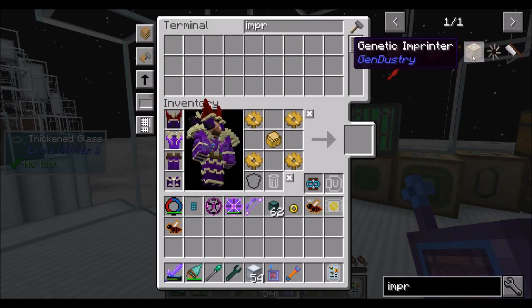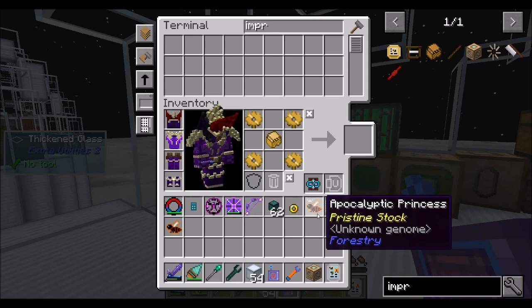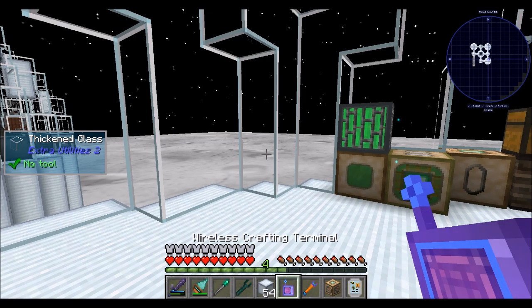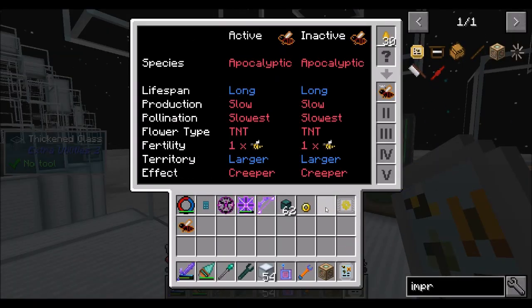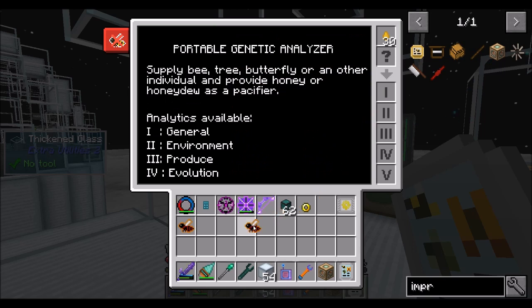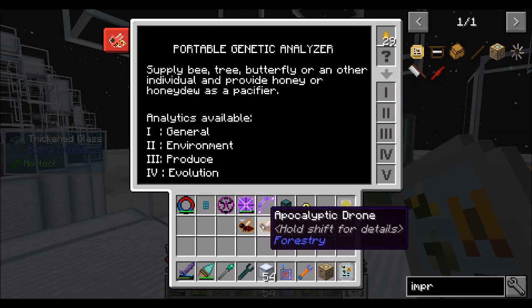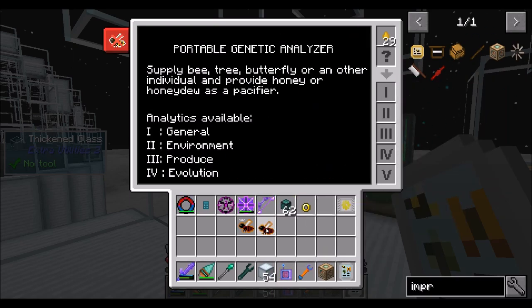So an imprinter is what we're going to need to genetically imprint our bees. What I'm probably going to do — in the past, I remember you could do the princess and the drone, and then their offspring will always have the same attributes. So basically what I want to do is change production to fast, and I want to change effect to none. That's what we're going to do with this machine.